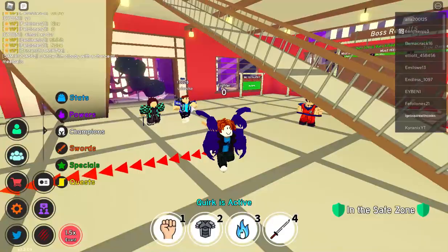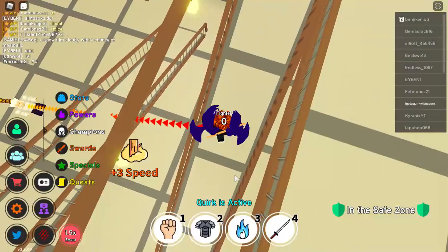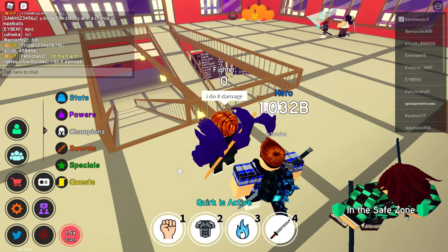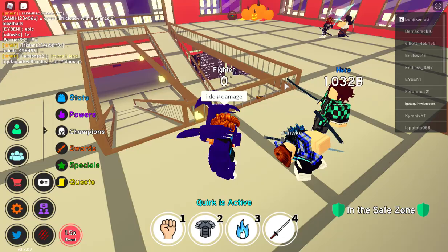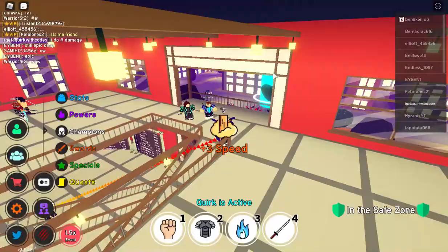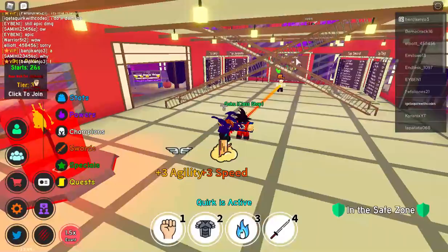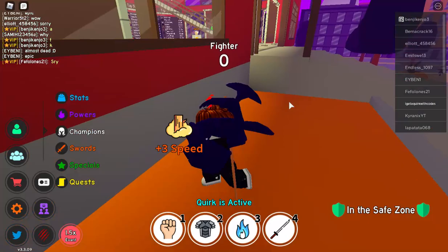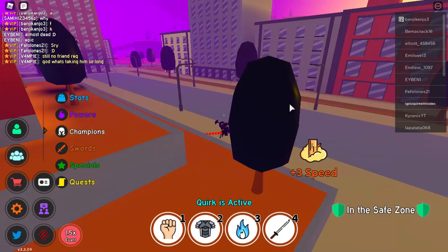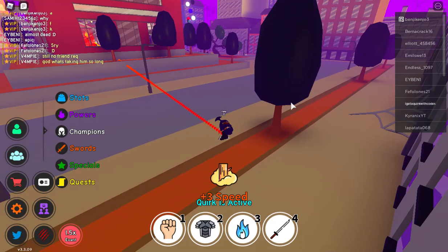This kid keeps following me everywhere — he has One For All and he's going to kill me. I do zero damage to him, he's definitely going to win. I can't believe he has that boss fight power — I literally can't get one myself. He has less than me on my main account and he already has one of those powers. I guess on my main account I'm going to keep grinding the boss and see if I can get the boss power.